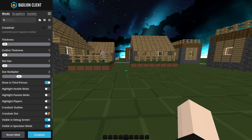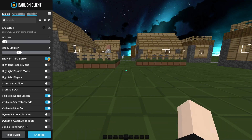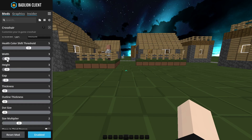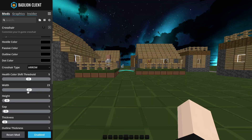For example, you guys could do crosshair outline, or crosshair dot — I don't really like crosshair dot, why would you do that. In third person I have that off because I just don't like to have the crosshair when I'm in third person — it just doesn't look good. I also have highlight players on, and that's pretty much all I have. Again, you guys could mess around with this; mine only applies changes when I leave the setting.